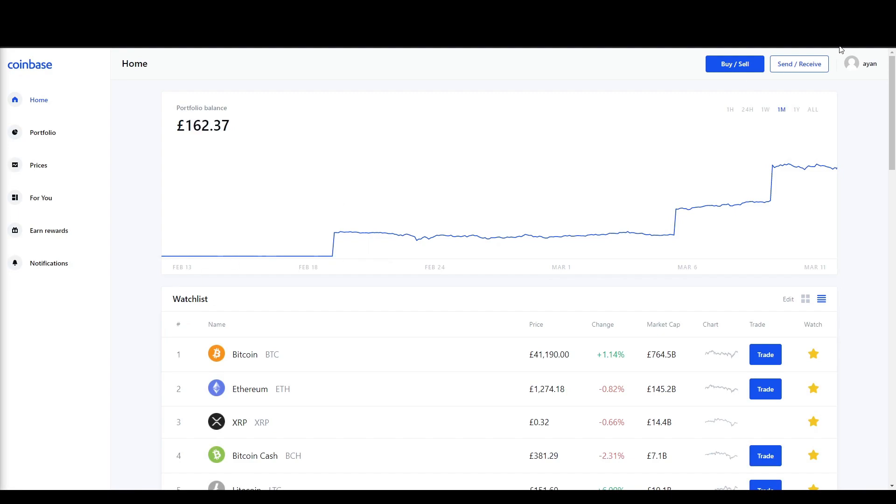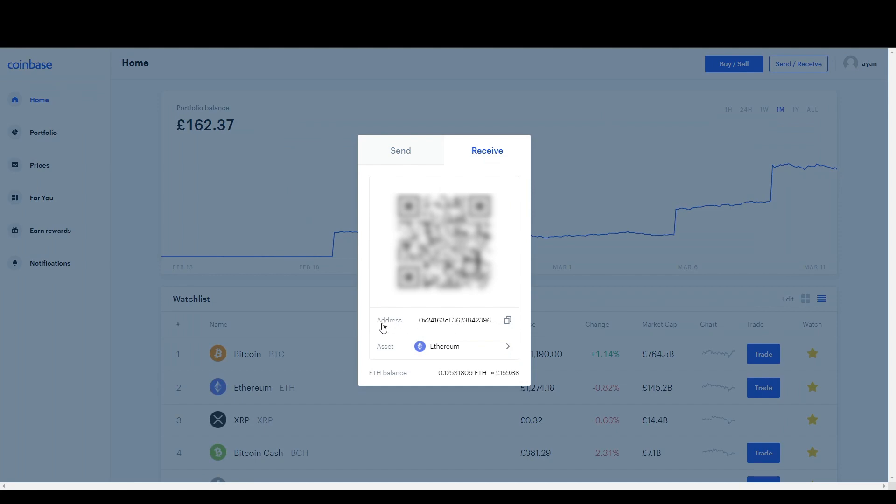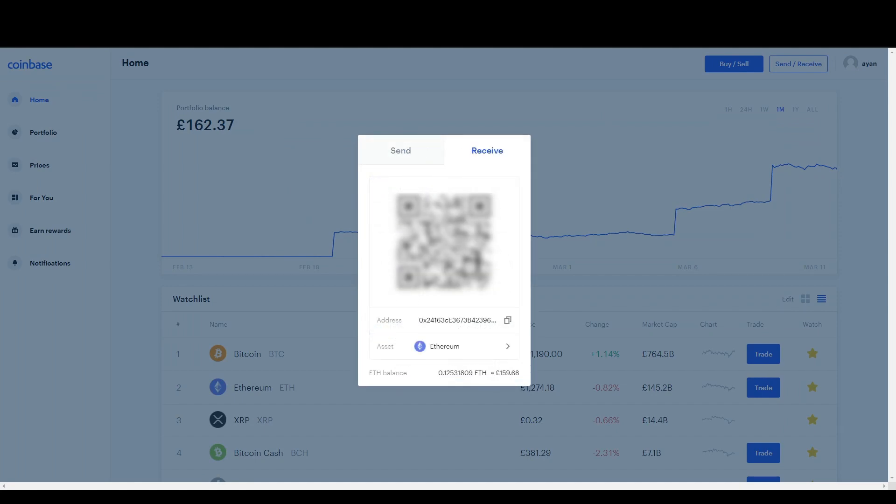Once you have your account ready, go here and click on Send/Receive, then click on Receive. You will get your address for Ethereum — choose Ethereum from the list, copy your address, and this is the address where you will be mining your crypto.